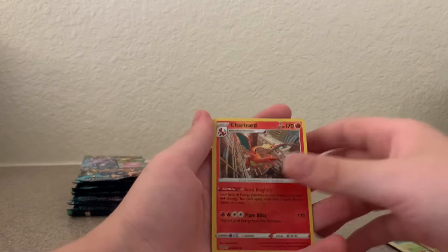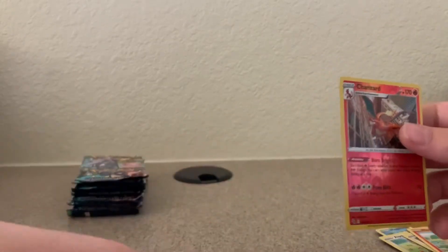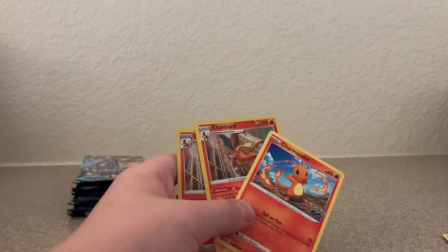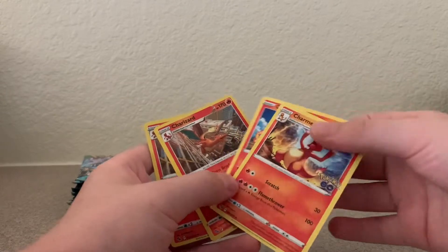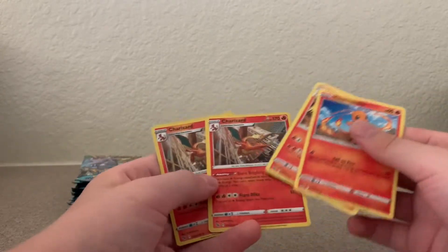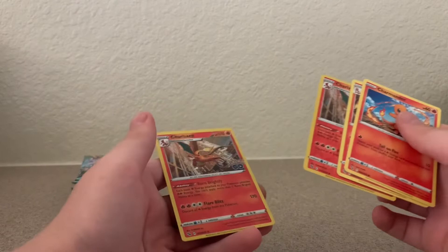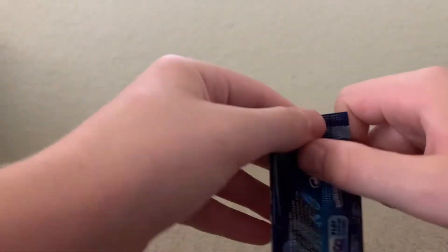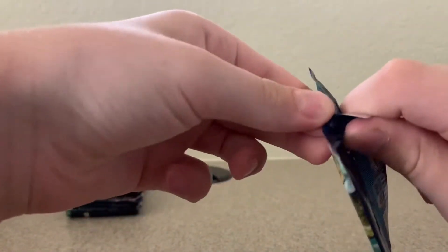There's the Charizard! Wow, that was just like a Charizard pack. Oh my, that is the weirdest thing I have ever seen — we got the Charmander, Charmeleon, Charizard Reverse Hollow, and the Charizard Hollow. That is odd, that's sick — out of the same pack! We will take that. That Charizard hollow and the non-hollow are worth about a buck each.